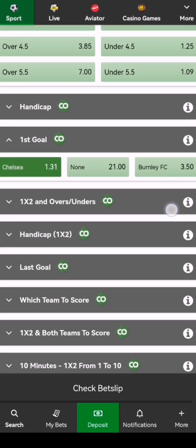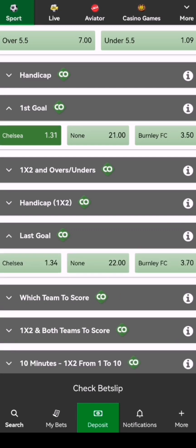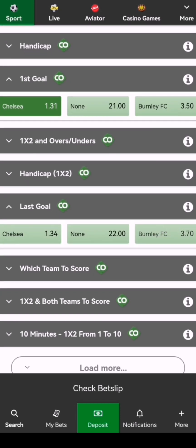Let me scroll down and also show you the last goal — you can bet first goal and also last goal. This is how you increase your odds. As you can see, we have opened the last goal. So here, when we choose Chelsea as our last goal, we're trying to say that Chelsea will also score the last goal. On Burnley FC, as you can see, we have 3.70. So we're going to choose Chelsea for the last goal as well.